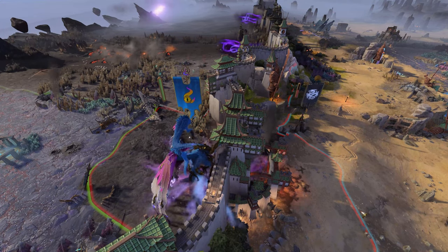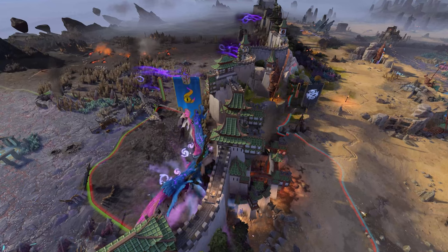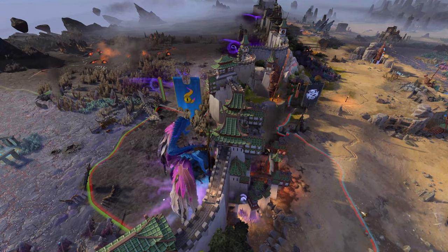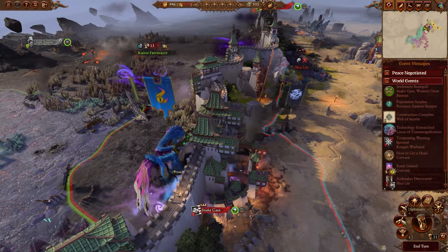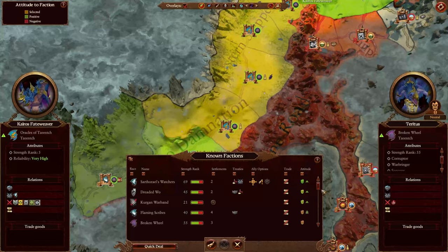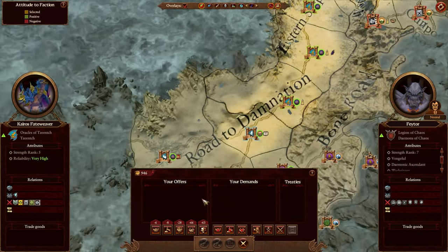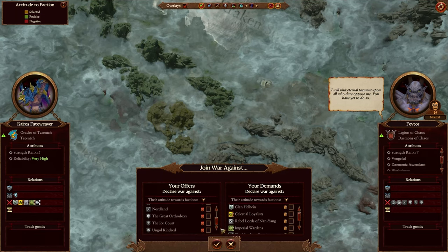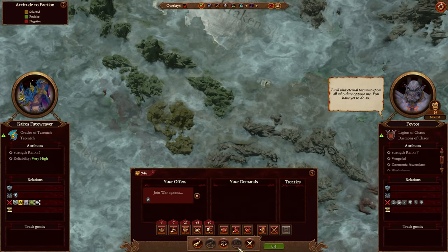So all the demonic factions apart from Slaanesh will declare war on order factions as soon as they discover them. So why not make a bit of money in the process? First thing you need to go to the diplomacy screen and find the Legions of Chaos, because in the beginning of the game they have a couple of order factions as their enemies. So you will offer them to declare war on their enemies, aka the order factions.